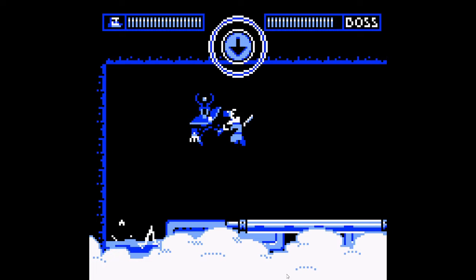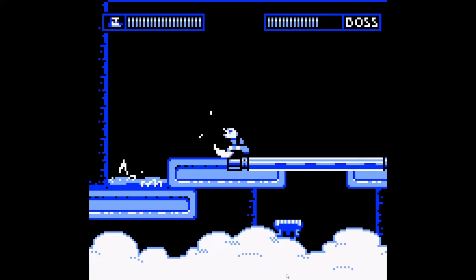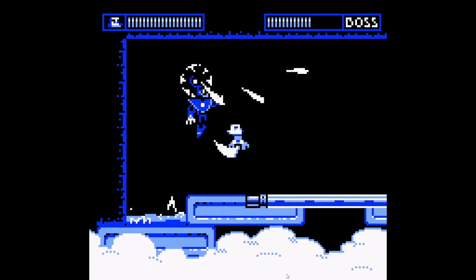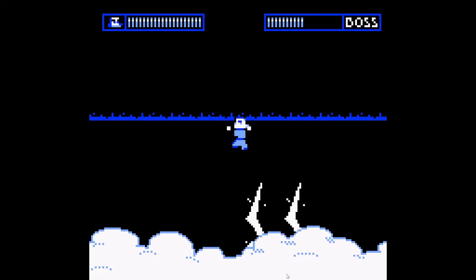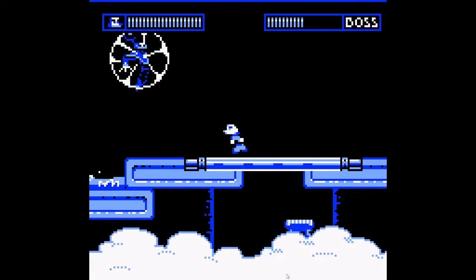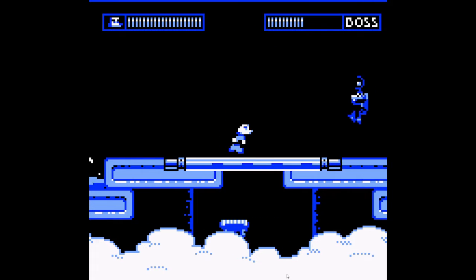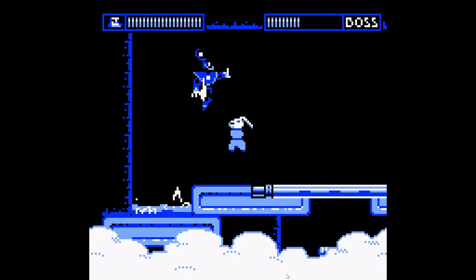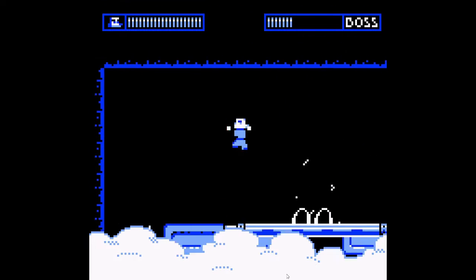Stylistically, Dogurai is meant to recall an early Game Boy platformer, though with an adaptive color scheme similar to what one might have seen on certain Enhanced for Super Game Boy carts. From a design perspective, it bears a lot of similarities to Mega Man, despite having very different mechanics. This isn't too much of a shock — the handheld Mega Man games were probably some of the best-designed titles on the Game Boy, and it's no surprise to see such beloved games referenced here.